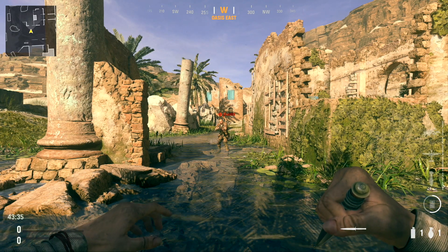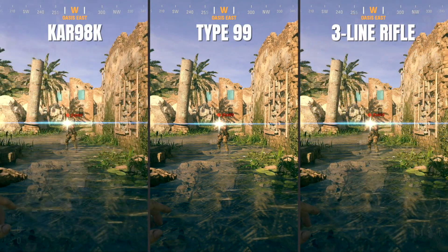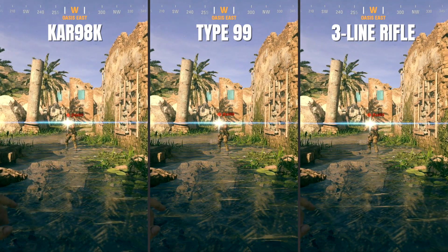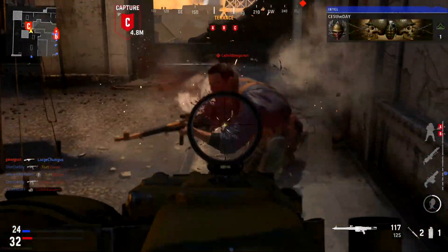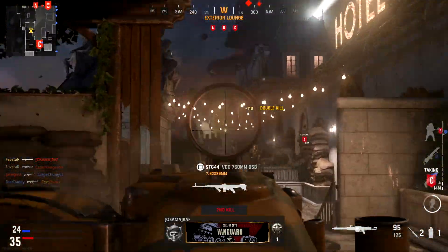We'll begin by examining which optical attachments produce Glint. Right off the bat we can see that each of the sniper rifles in the game will produce Glint with their default optics. Of course, there are literally dozens of optics to choose from in the gunsmith, and as a general rule, all scopes above a 4x zoom level will produce Glint.